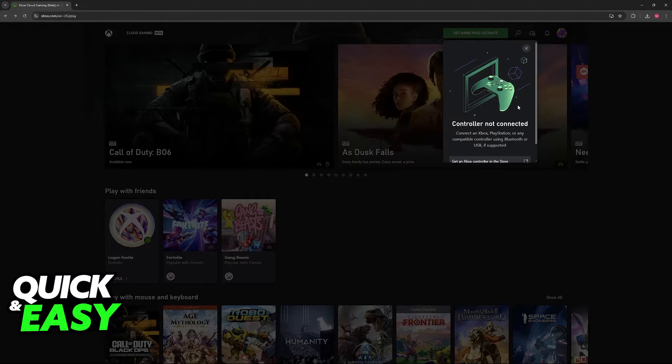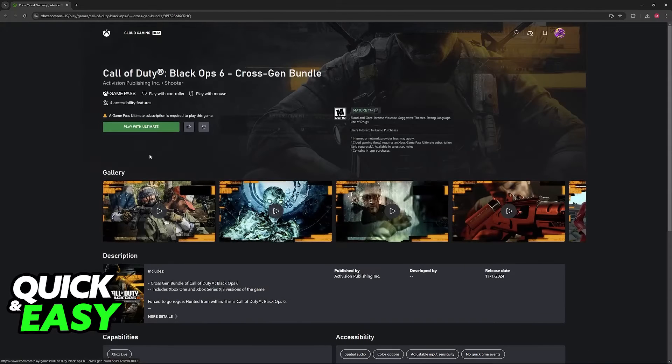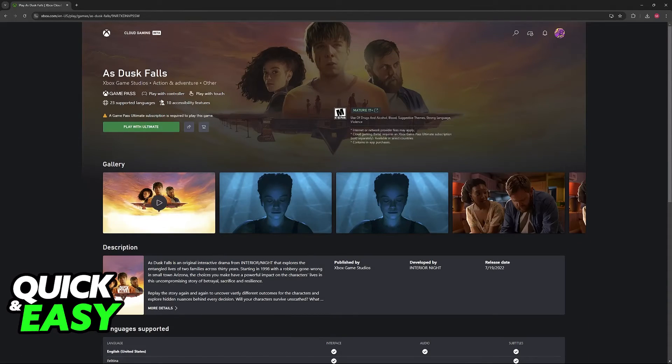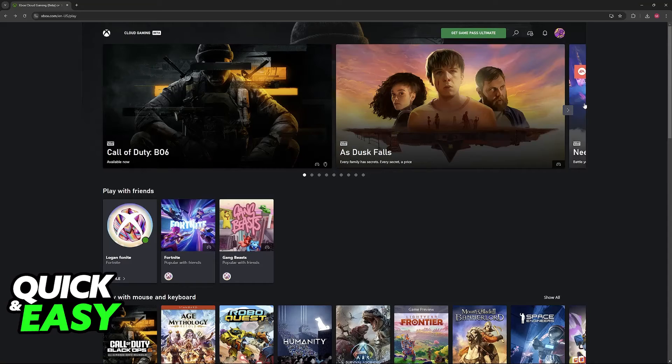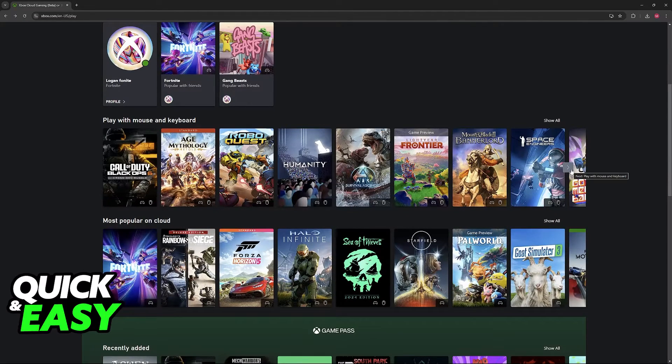As you can clearly see, I don't have a controller set up — it says 'Controller not connected, connect an Xbox, PlayStation, or any other compatible controller to play.' Now, all that you have to do is look for games that have the play with mouse and keyboard icon. For example, Call of Duty BO6 has 'play with controller' and then 'play with mouse,' which indicates mouse and keyboard, but as this other title, for example, only has controller and touch.